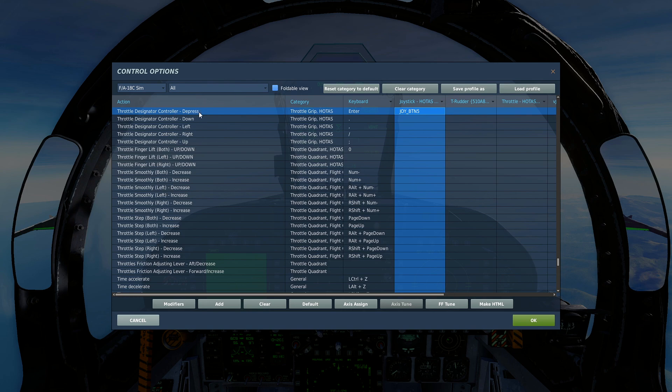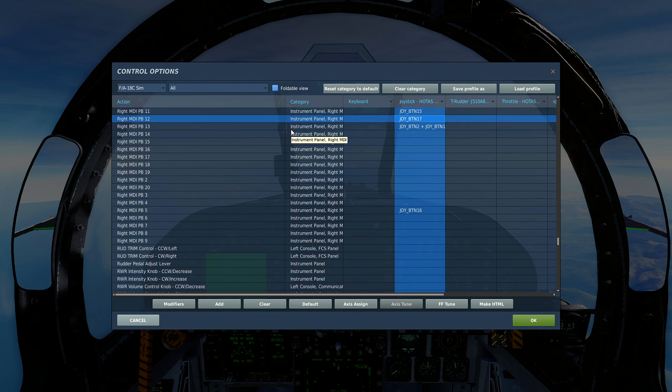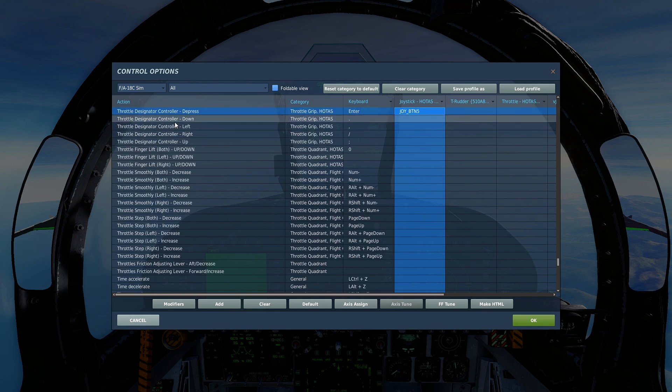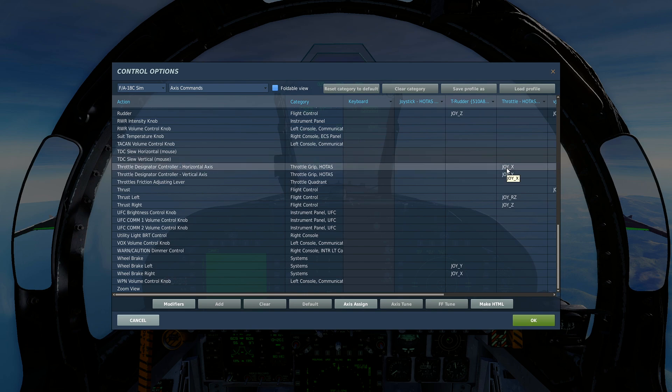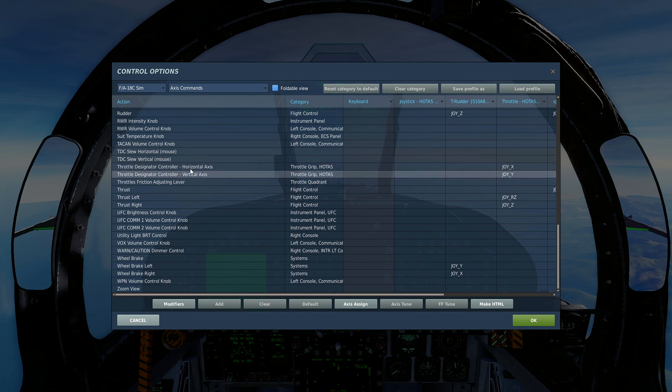Let's go to our controls. You're going to need Throttle Designator Controller Depress bound, and you're also going to need your Throttle Designator Controller - down, left, up, right - bound. If you use a little joystick on your HOTAS like the Thrustmaster Warthog, there's a small joystick on the throttle that you can slew around. You need to be able to move the TDC cursor.